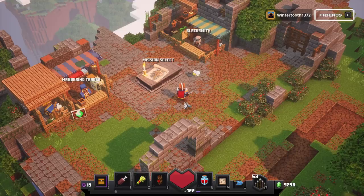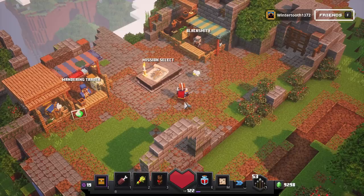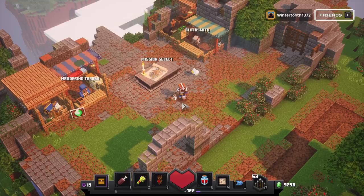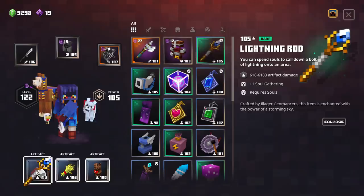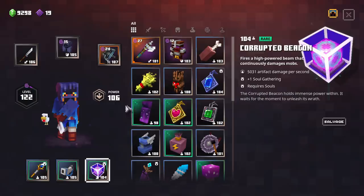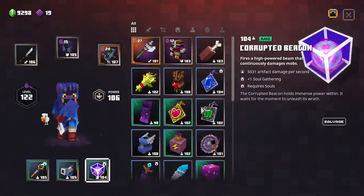Let's jump into exactly how we're going to get the highest level unique items we can in Minecraft Dungeons. The first thing we're going to want to do is make sure that our campsite is set to the highest power level that we can accomplish. All we have to do is put in every single slot the highest level item we currently have. Go ahead and equip all those to bring up your power level as high as you can. If you can reach 100, you are set for the highest level gear.